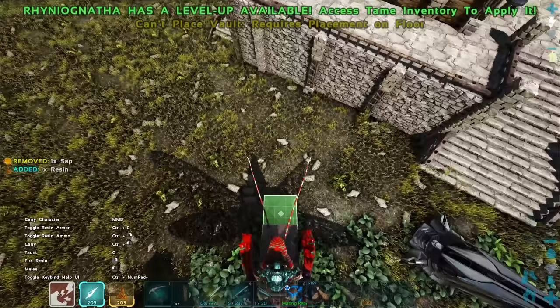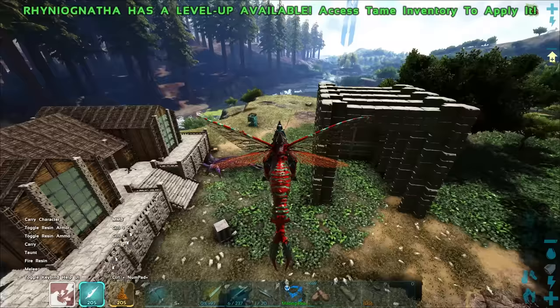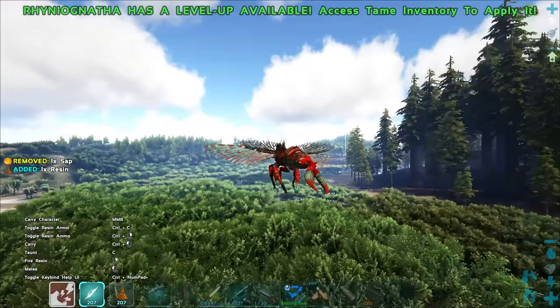You just left-click to go into build mode and place it directly. You can also pick up modded structures — this is an S+ transmitter right in my face. Let's go ahead and place that down wherever I want. All right, let's go out and test some of these abilities.